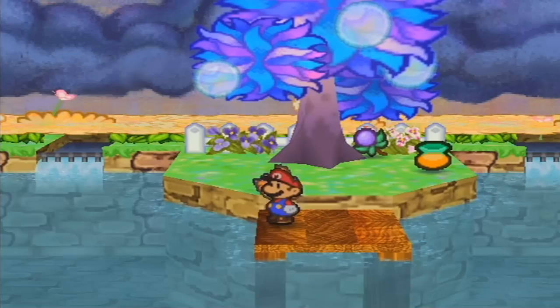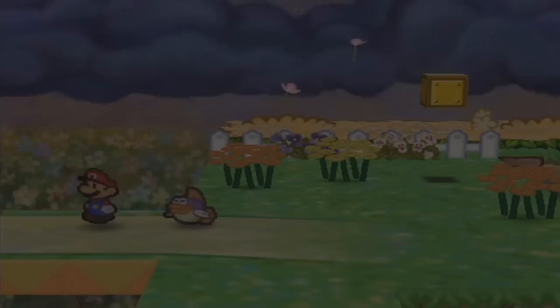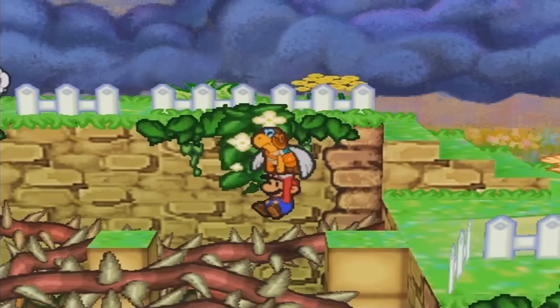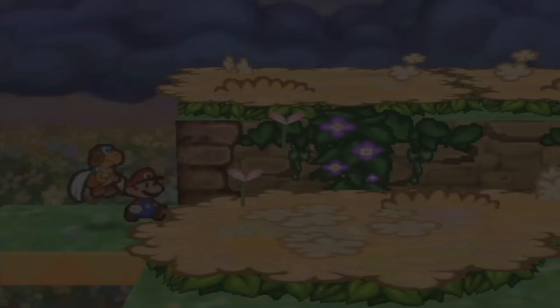We'll want to pick up one more blueberry before continuing, and get rid of the snowman doll. Remember when I mentioned visiting an area to the east of Petunia from the first part of the chapter? We're going to do that now. Fly across — don't miss these jumps. If you fall in, it just sends you back to where you started, so it's not extremely deadly.